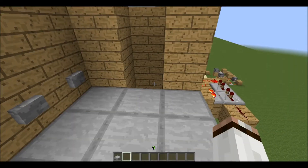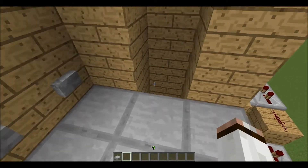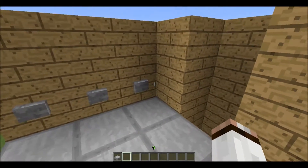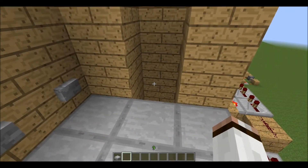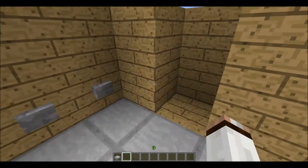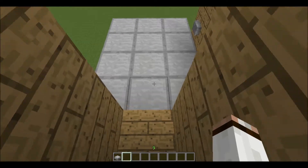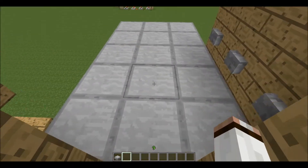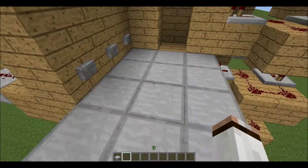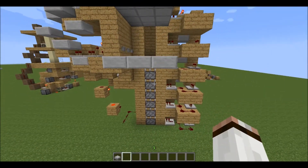Hello, and welcome to the first Redstone Request with Jorsh Crafted. Here we have the 1x1 Cart Piston Extender Elevator. It had to have call buttons and go from any floor to any other floor, just like a real elevator. This was requested by Adrian Claussen.